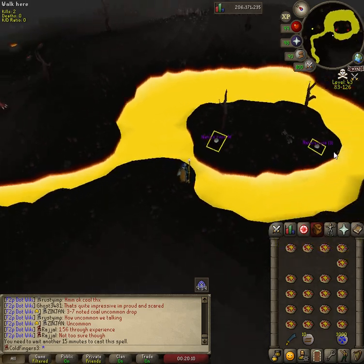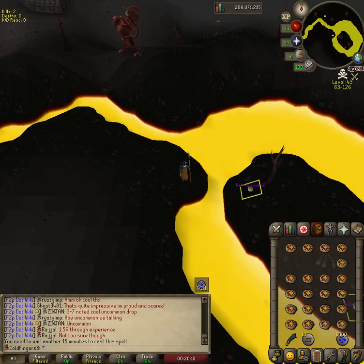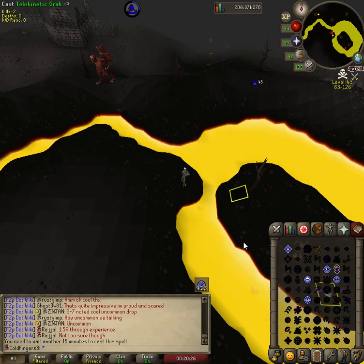Alright, so we're at the spot. You can either go here but lesser demons can attack you over there, so I like this spot right here. We just go ahead and start telegrabbing. It's been a while — I forgot what the icon looks like. You can zoom out depending on your client.